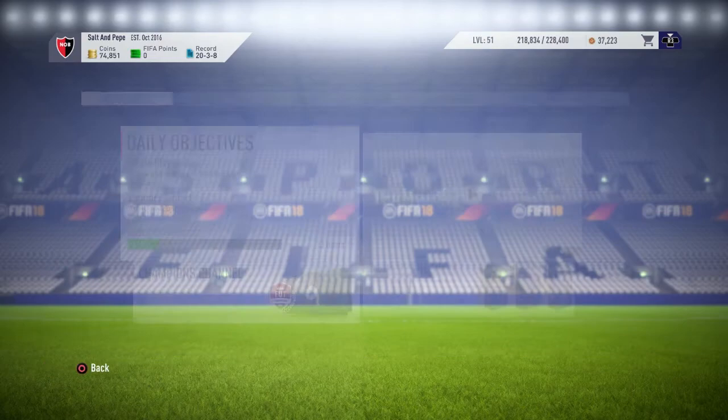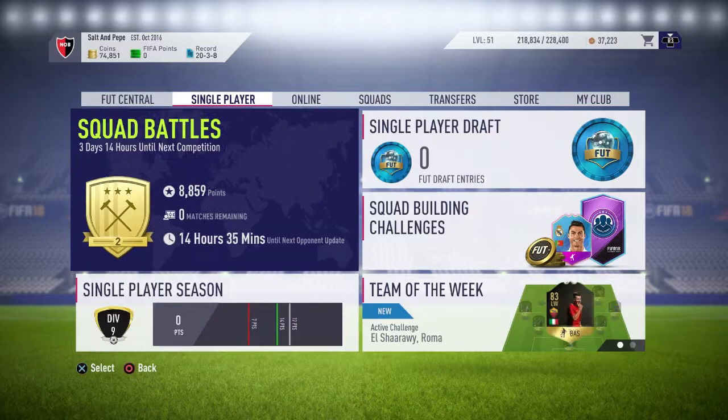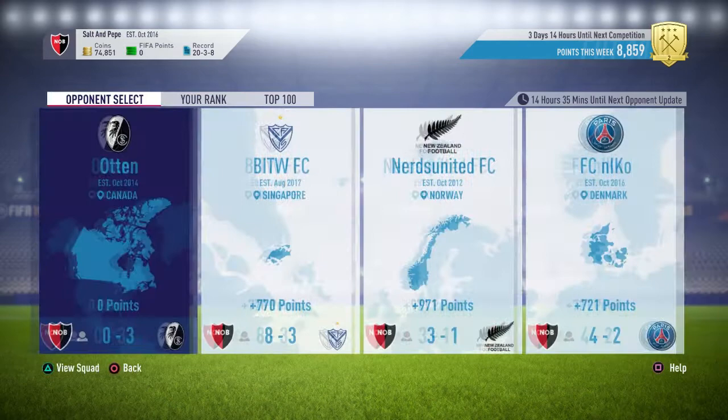You also want to do the starter objectives to get some packs. Single-player seasons and squad battles are quite a good way to get coins as well. This is just playing on semi-pro and in two days I've literally got the gold tier, so I'm probably gonna push up to professional and try to get a gold one, maybe Elite — that'll be good.